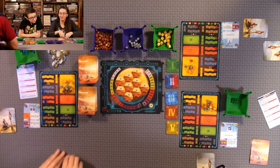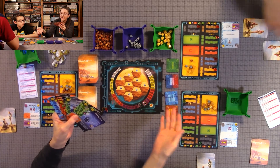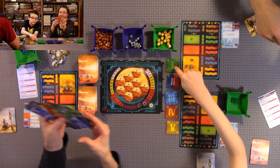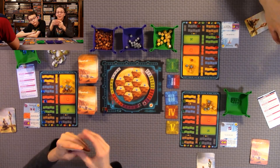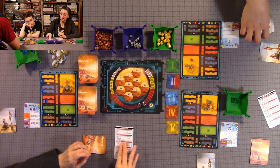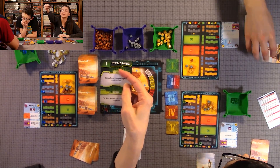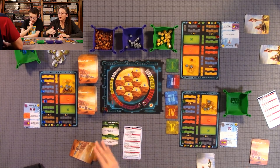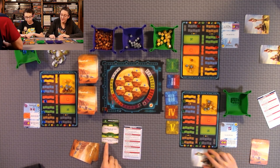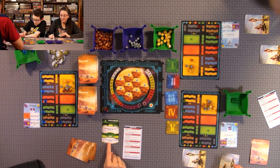Each project card is different, so we can't go over them all. But the color of the card matches the phase you can use it in. For Construction you can play blue or red cards — just one or the other. There's also a bonus for the player who chose a particular phase: for Development, the player who chose it pays three mega credits less for the card they play. Multiple people can choose the same card and both get the bonus; those who didn't choose it don't get the bonus.